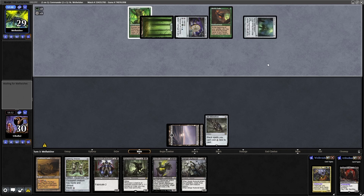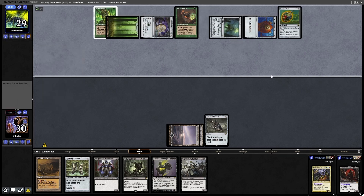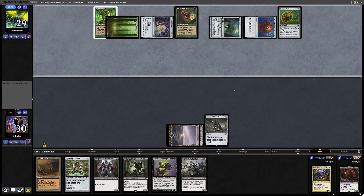A Mana Vault might take them into some more ramp. I was going to say, I hope it's not the Primeval Titan. Well, they get Thran Dynamo down — that's all three of their colours. So what is that? Four, five, six and seven mana. Probably sees Maelstrom Wanderer next turn. We're not going to deal with artifacts very well in a mono black deck.